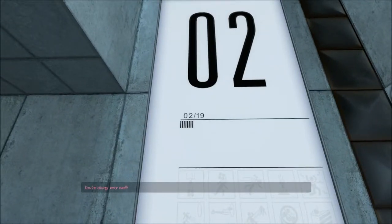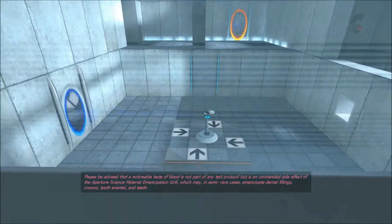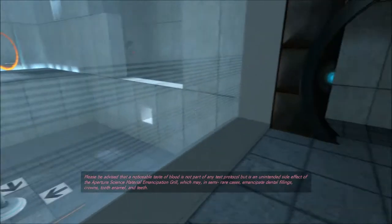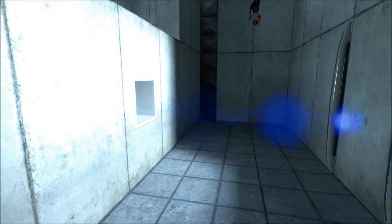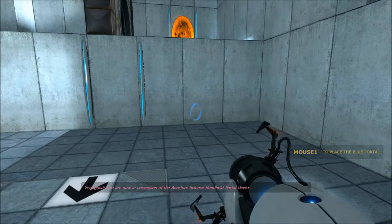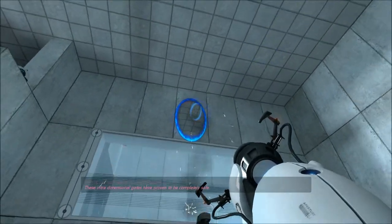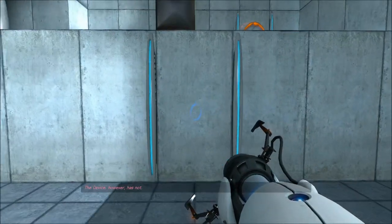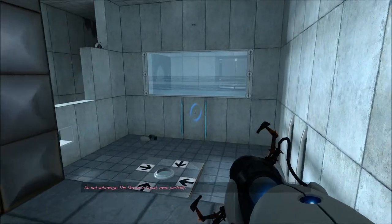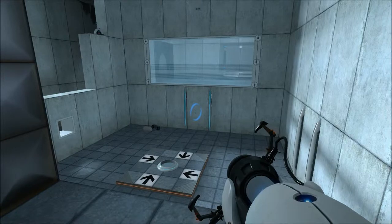You're doing very well. Please be advised that a noticeable taste of blood is not part of any test protocol, but is an unintended side effect of the Aperture Science Material Emancipation Grill, which may in semi-rare cases emancipate dental fillings, crowns, tooth enamel, and teeth. There's a mechanism here with a bunch of arrows pointing towards it, basically saying come get me. You are now in possession of the Aperture Science handheld portal device. With it, you can create your own portals. These intradimensional gates have proven to be completely safe. The device, however, has not. Do not touch the operational end of the device. Do not look directly at the operational end of the device. Do not submerge the device in liquid, even partially. Sounds like our friendly neighborhood AI is having some issues.